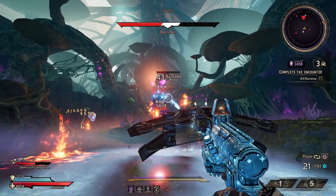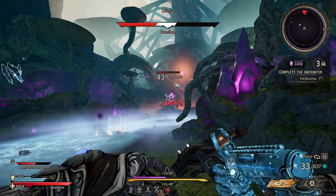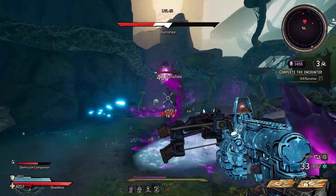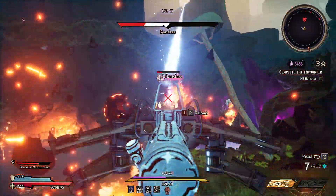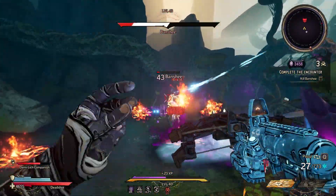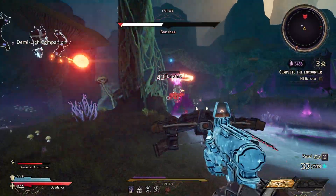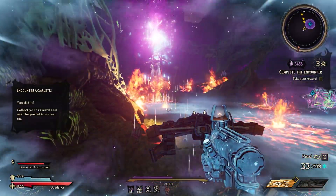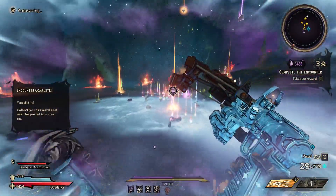That is all the curses in Tiny Tina's Wonderlands' Chaos Chamber. We'll see if they add more — it'd be cool to see some interesting ones. I always wanted a very hard modifier that worked like the cartel spawning thing from BL3, where you kill an enemy and they spawn into more enemies. I hope this helps you figure out what the curses are, since the game doesn't tell you until you take them, and at that point it might be too late. Thank you so very much for watching — have a wonderful evening, stay safe, stay awesome, I'll catch you next time.